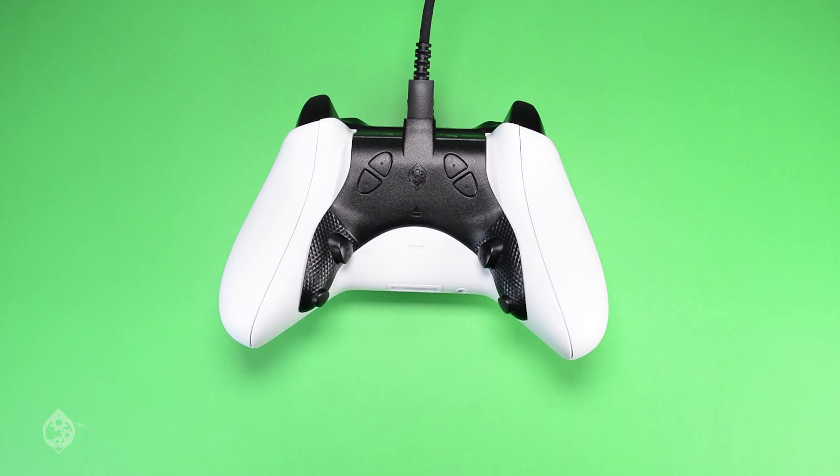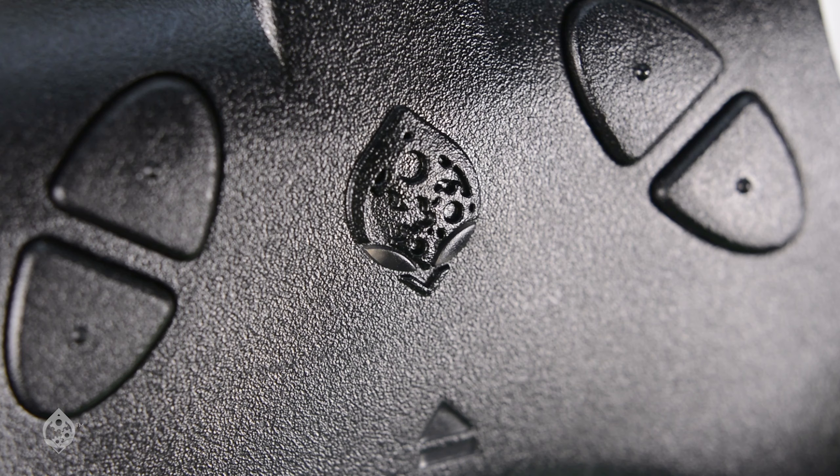When you first connect the Strike Pack, it will be in Tournament Mode, indicated by the white gearhead lights. Tournament Mode has no mods, just paddle mapping.